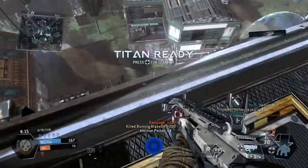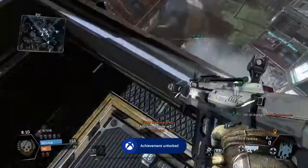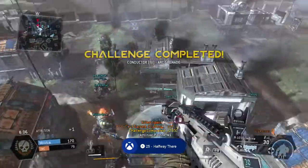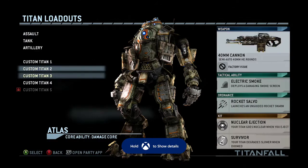We get the level up! As you know, we're using the XP burn cards at the minute, though they give no real advantage. Using an arc grenade and getting back into the titan — we're on seven to nil.